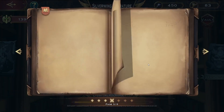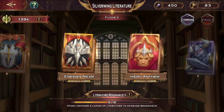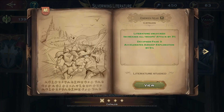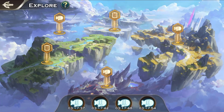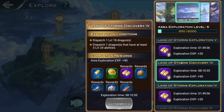When you have a book, you click Study and work through pages. I'm pretty close to breaking through the third page. You have to upgrade each book level, and these early ones are pretty cheap. I'd suggest upgrading both airship exploration speed books — they accelerate airship exploration by 5 percent each. Going into the airship explorer, I found a stage that normally takes 9 hours and it literally removed about 50 minutes.